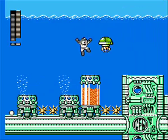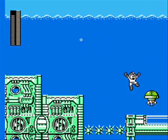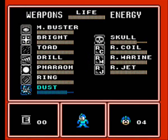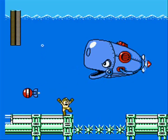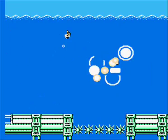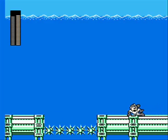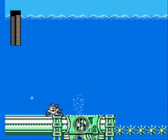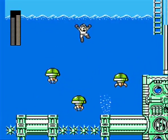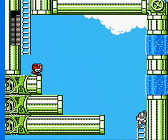We're getting ready to come up to the first mini-boss of this stage. There are two whale mini-bosses called Moby. We'll go ahead and use the Ring Boomerang to fight off the whale mini-boss. Just stand to the lower left of him, do small hops, and hit him with the Ring Boomerang. Coming up shortly will be a visit from Eddie — let's see what we get from him.